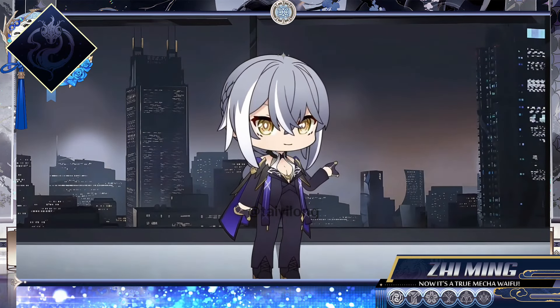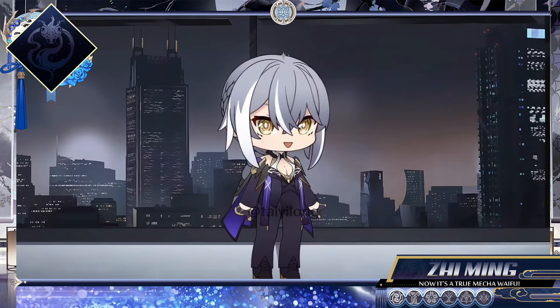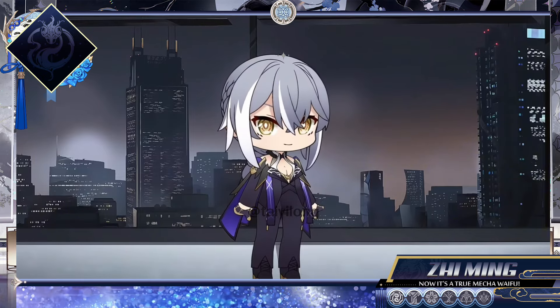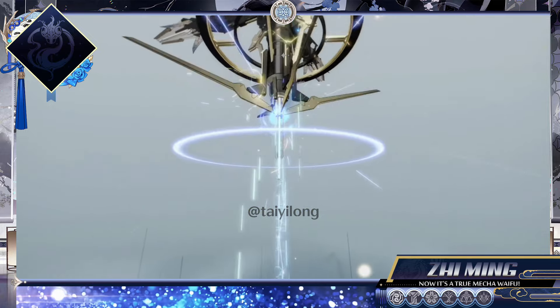Hello, fellow administrators. Welcome to One More Guide. This time, we'll be talking about Ji Ming. In our culture, Ji Ming is the representation of the celestial beast Xuan Wu, one of the four cardinal protectors, and is also responsible to bring longevity, endurance, and happiness.